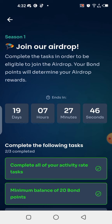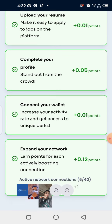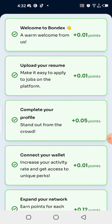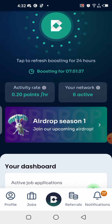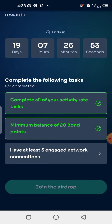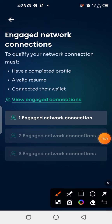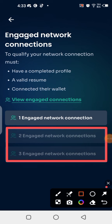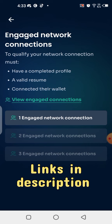You can see there are 19 days, 7 hours, 27 minutes, and 44 seconds remaining, so you need to do everything mentioned. I've already checked everything — connected wallet, completed profile, uploaded resume. The second requirement is having at least 20 Bond points on your balance — I have more than that. The third is having three referrals who also complete their profiles, upload a resume, and connect their wallet. I currently have one, so I need two more.